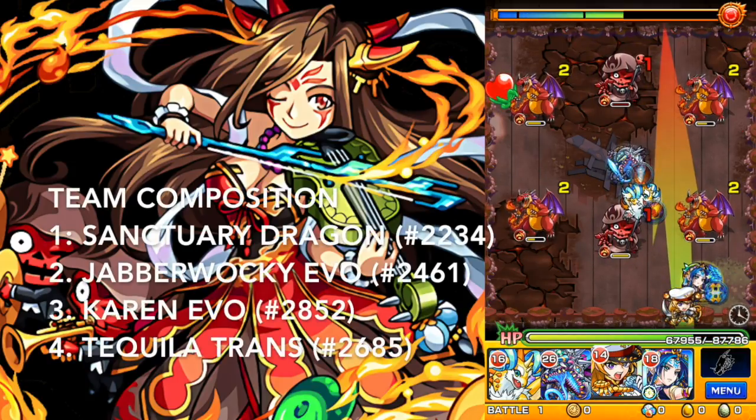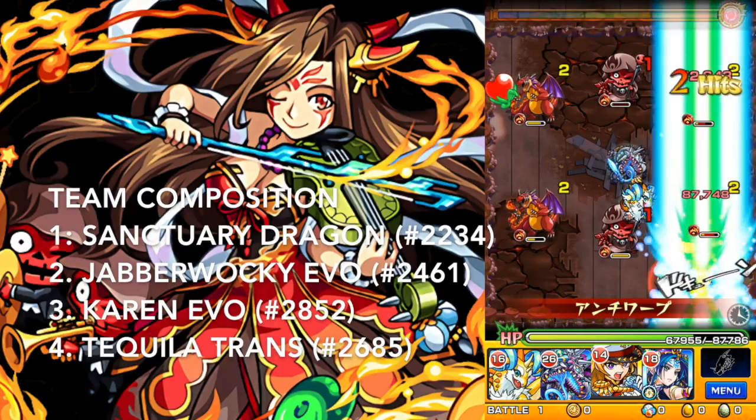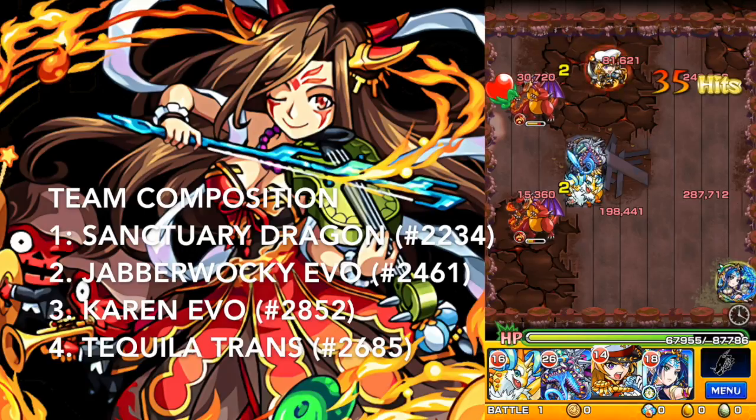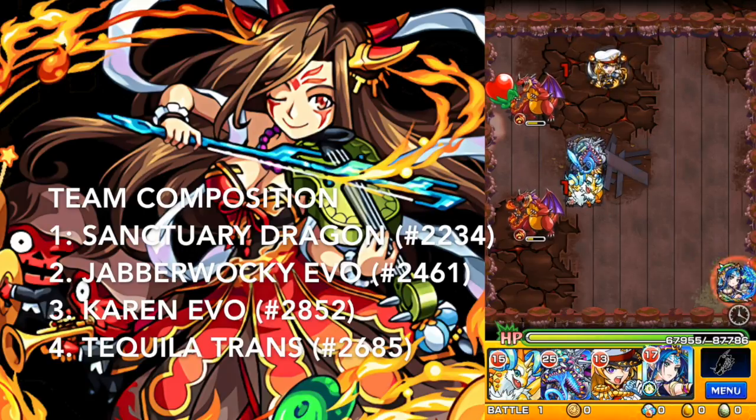To talk about the team that I'm using: first I'm using Sanctuary Dragon. He is still my only max luck with no gravity barrier, so I decided to bring him — I wanted more drops.